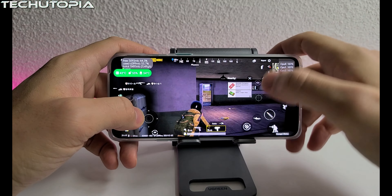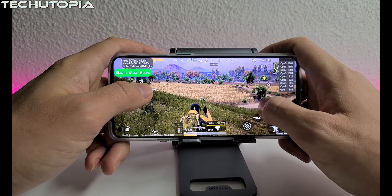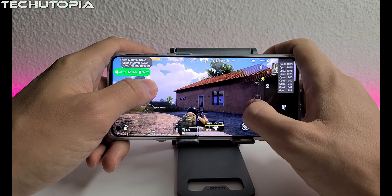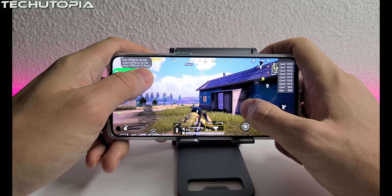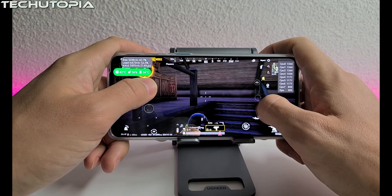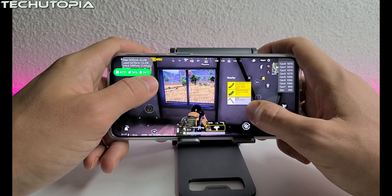On Ultra HD I can feel that the frame rate dropped. It's running at 45 FPS and you can feel the difference between 45 and 60 FPS. It's a shame that OnePlus doesn't have a native FPS counter. I would love it if OnePlus adds that in the future, like how ASUS ROG 3 and Xiaomi devices have a native FPS counter. Come on OnePlus, give us more features!